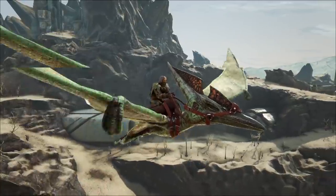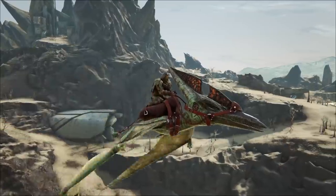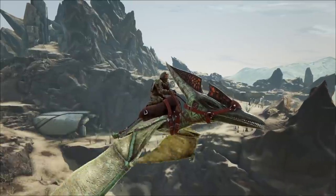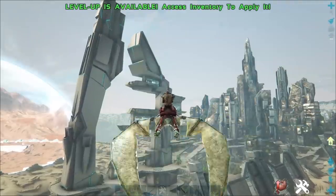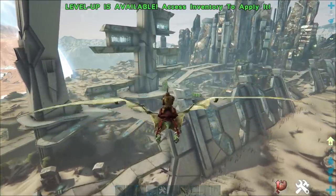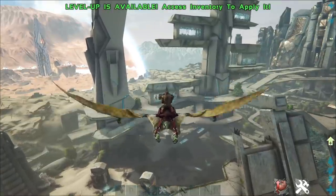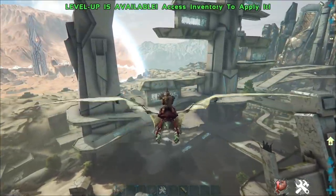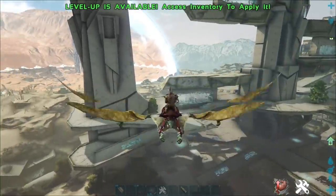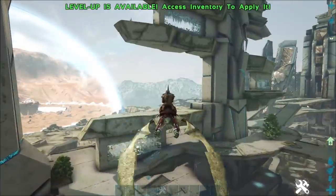Coming in at number 5 we have the Pteranodon. The Pteranodon is probably going to be your first flyer on the Ark Extinction map if you haven't started out on the previous maps and already gotten all the other dinos. The Pteranodon is still in my opinion one of the best flyers in the entirety of Ark, just because it's actually one of the fastest. The downside is it has horrible stamina unless it's been leveled up, but it's still a really good mount to traverse any sort of terrain.